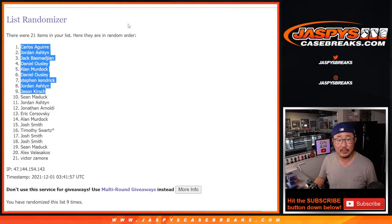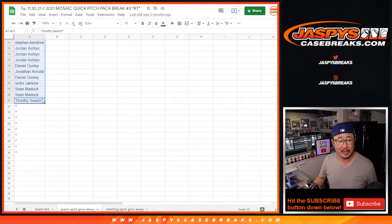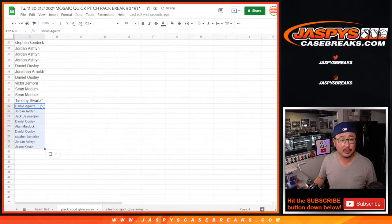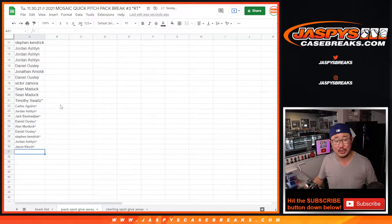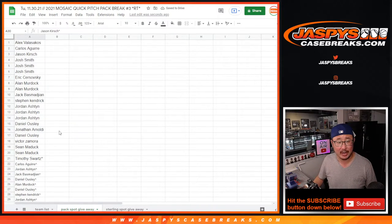There you go — you get two for the price of that one spot. Let's get your names in here. I'm going to put a little marker next to your name so you know that's where you won those spots, so you can differentiate it between the spots that you bought straight up.